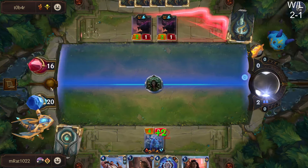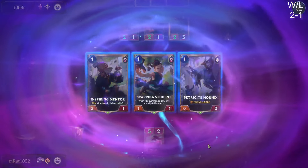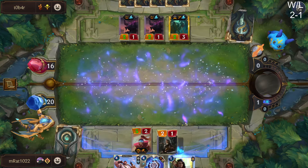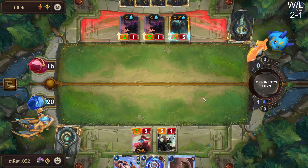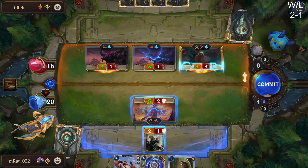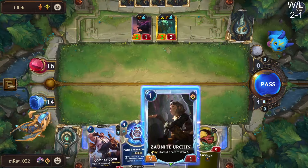This is actually pretty okay. We can't really kill Pyke anytime soon — we'd have to draw into it. We'll just block right — there's no reason not to keep it alive. We could parts made whole, discard the unit if we sacrifice our unit here. I'm not gonna block here — this guy can block something else later on. This feels so clunky though. Wait — we have our Timelines down. So next turn we're probably just gonna play Combat Cook.